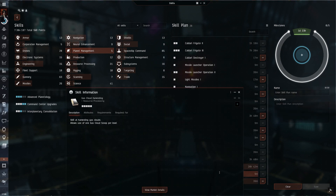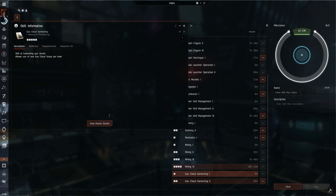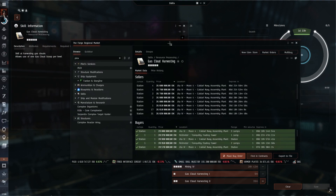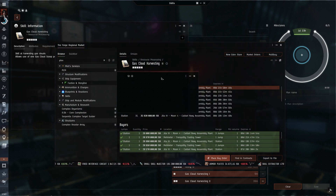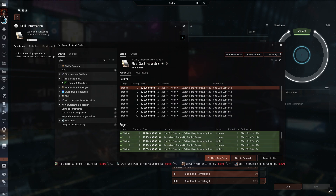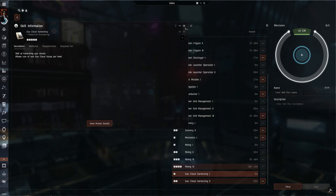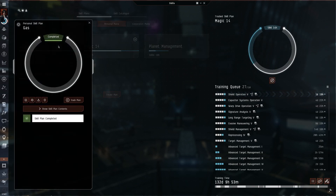The real problem is gonna be this skill book. In Jita it costs around 35 million ISK right now. This is really high and maybe too much for you, but trust me it's worth it. I will show you a way to make a little bit of ISK to help with that later, but it's gonna be hard especially if you're Alpha. Try to find someone that could give you the money — maybe a member of your corporation or a friend. You need to make around 50 million to make everything work, but once it's trained you're gonna make more than that in less than two hours.